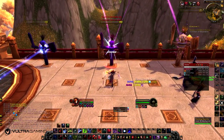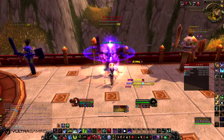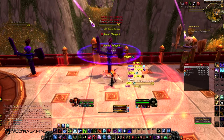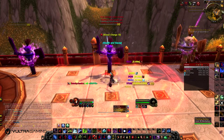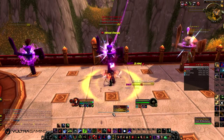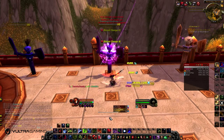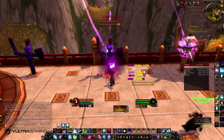For your AoE rotation: start by getting Outbreak on the target, do Blood Boil to spread your diseases, get Death and Decay down, and keep using Blood Boil on those Death Runes. If you've got any free Unholy and Frost Runes, pair them together doing Death Strike — that gives you Death Runes so you can get more Blood Boil. Keep using Blood Tap to get the Death Runes you want to use Blood Boil on. Keep using Rune Strike to get your Blood Tap charges. That's it for the AoE rotation.